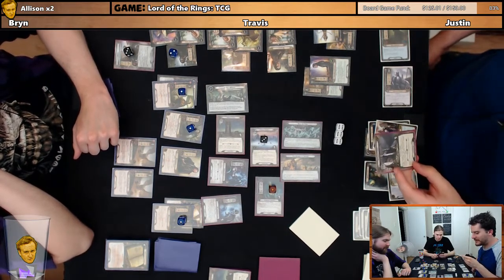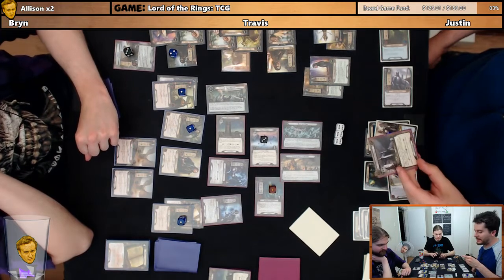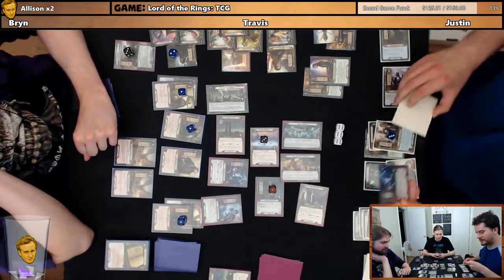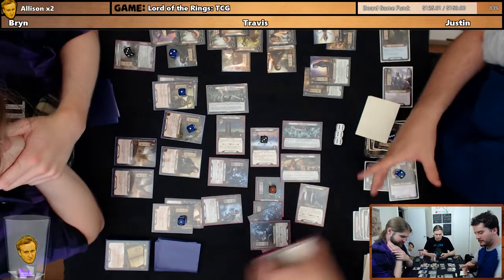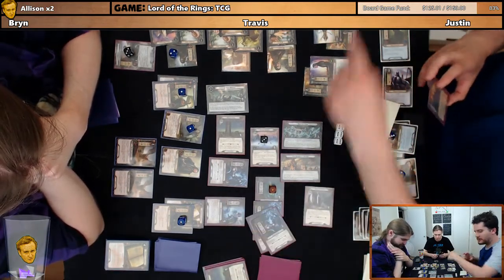We've never seen this one. Dead Man's Gate. While it's the active location, it gains Forced: after a player triggers an action or response effect, he must discard the top card of his deck. Yeah, whatever. Number two — this guy, when revealed, put all these guys back. Number three — Sorcery. So this guy is going to make an immediate attack against you.